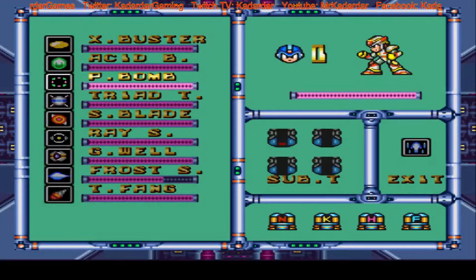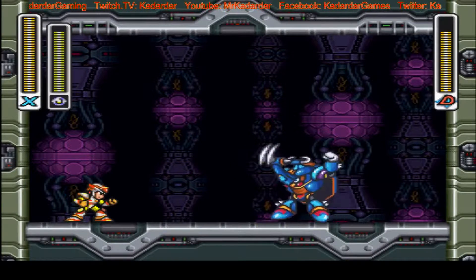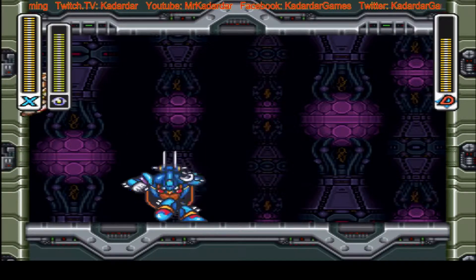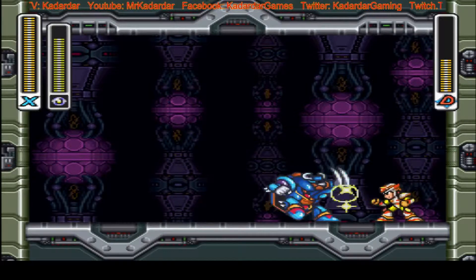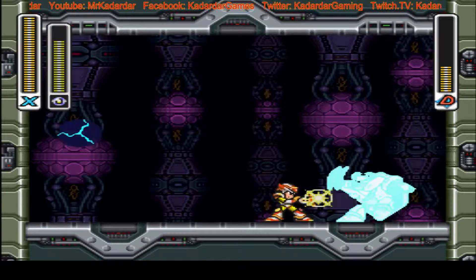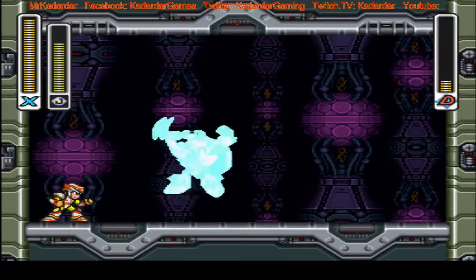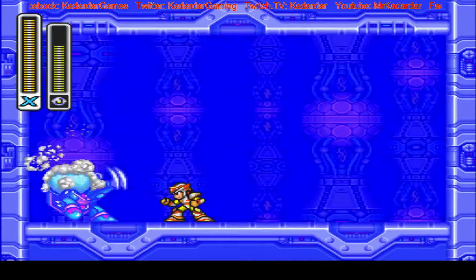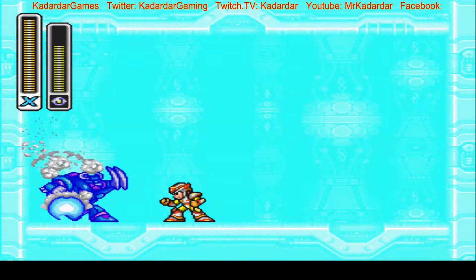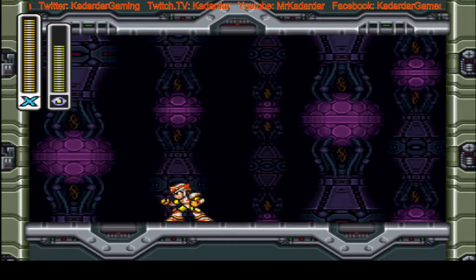Let's see, what was his weapon? Was it the Neon? Yeah, it was the Neon. Watch out for the Gravity Ball — getting very close in the corner now. He's not going to make it much longer, and down he goes.